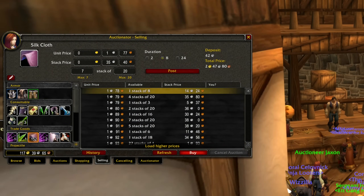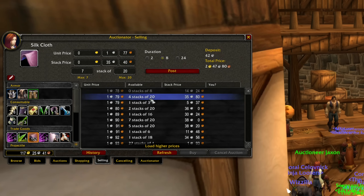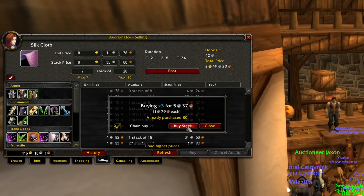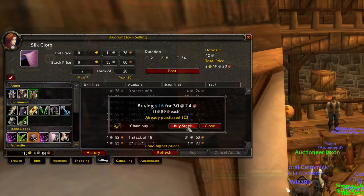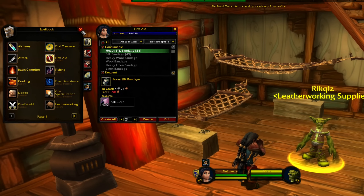One of the first things I always do is check the auction house for silk cloth. If you can get one for less than two silver, then you're guaranteed a profit. With First Aid, you can make heavy silk bandages — each bandage requires two silk cloth, but they vendor for four silver each. What I like about this method is that you can start crafting, go AFK, come back, and have made a profit.